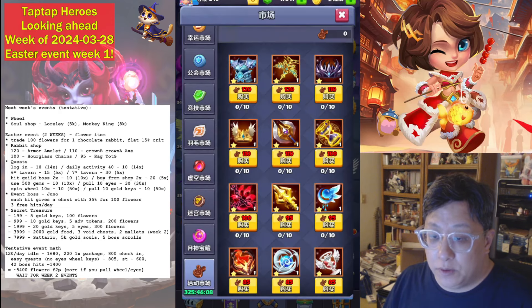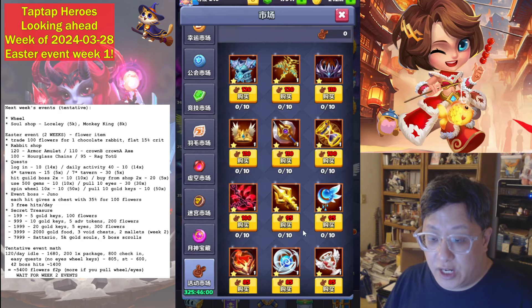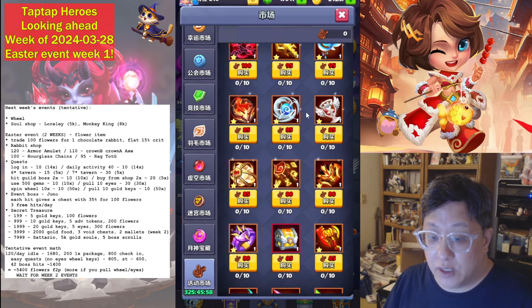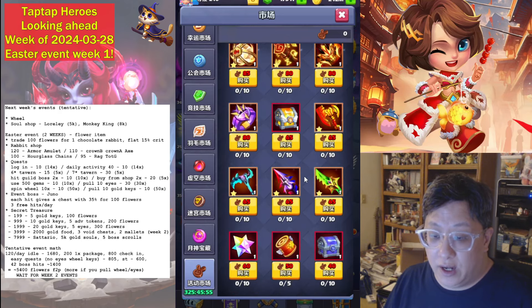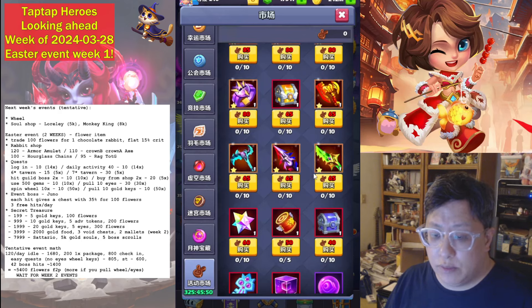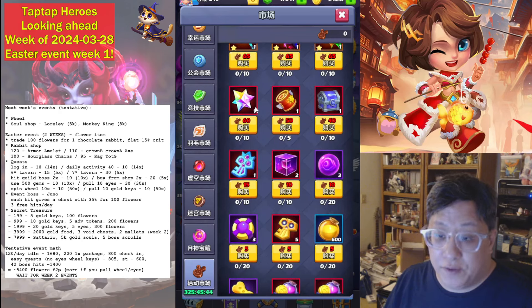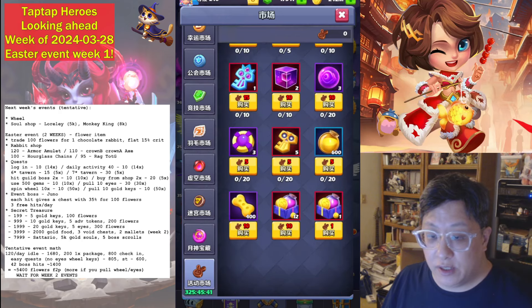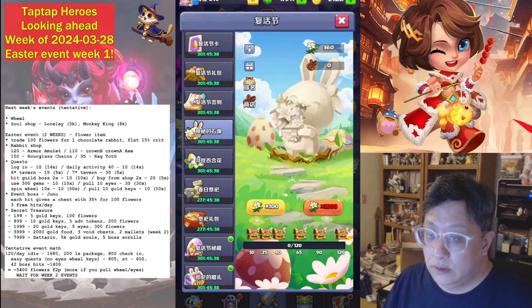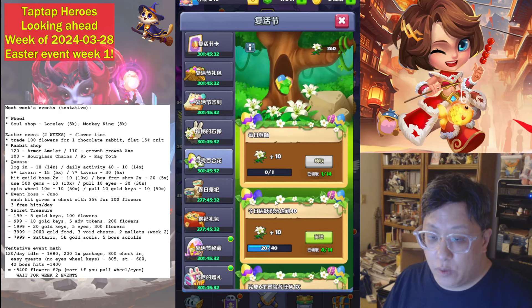Your shop looks like this: 120 for the armor and amulet, 110 for both crowns and axe, 100 for hourglass and chains, 95 for Ragnarok tears and the goddess, 80–85 for the other items, and 65 each for the 88% artifacts here — though cleric is missing and I don't know why they keep making it uneven. You have your red can at 50, cosmic crystal at 60, and all the rest.